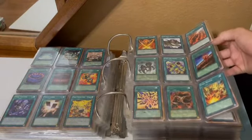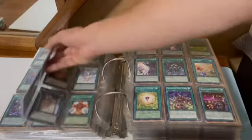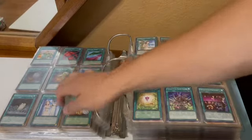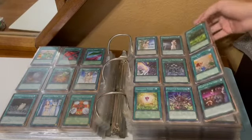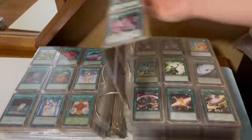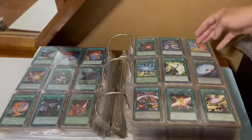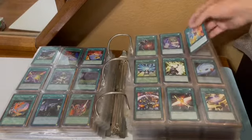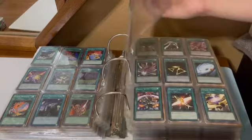Fire Formation Tenki, Tensu, Forbidden Cards, Forbidden Chalice, Dress, Lance, and Scripture. Future Drive — got some newer stuff. Future Fusion, always a good one.